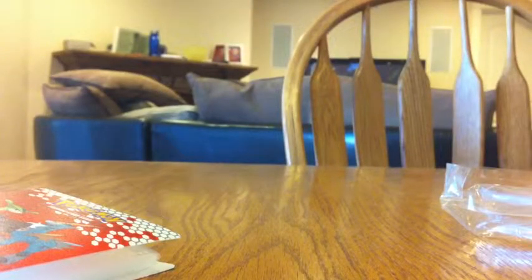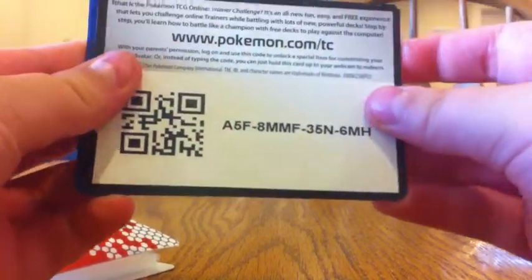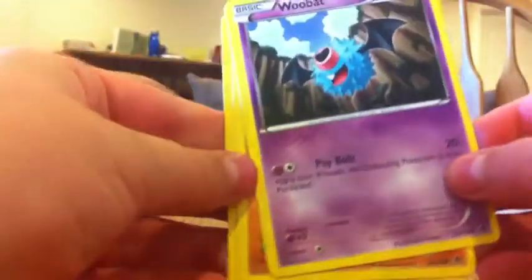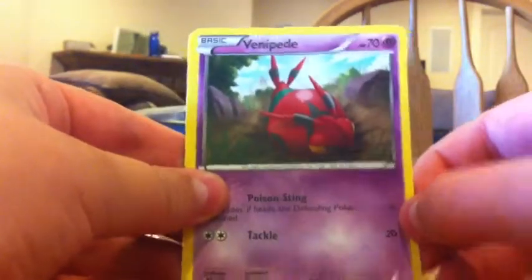I'm going to open up the pack. I got this little black and white thing, I got this code card — tell me who gets that — and three cards: Woobat, Rufflet, and Venipede.